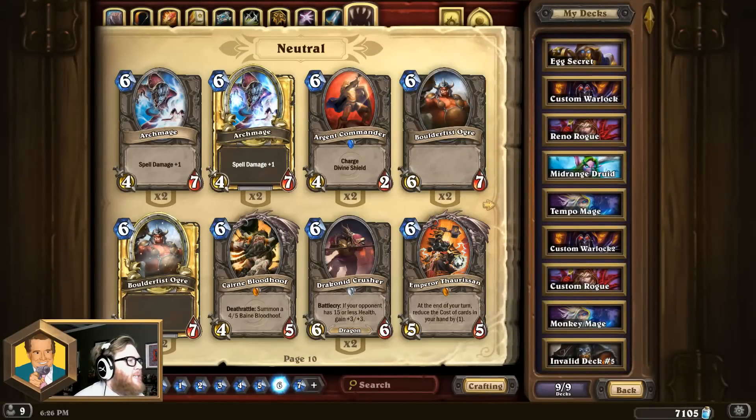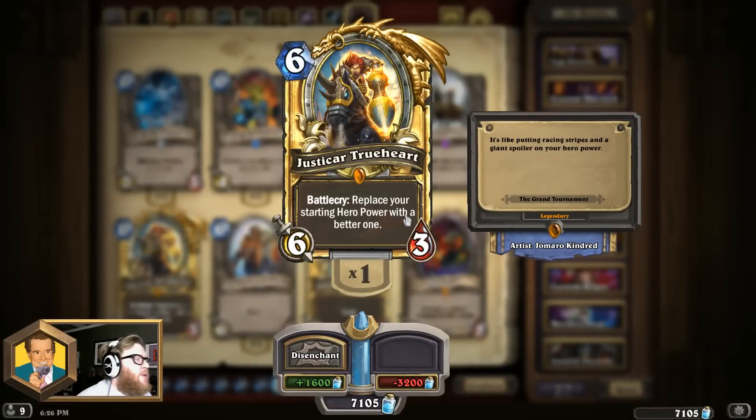Moving on to the 6th best 6-mana card: Justicar Trueheart. 6 mana, 6-3, with a battle cry that replaces your starting hero power with a better one. This card is really only used in a few different classes — mostly Warrior, Priest, and Paladin — though it can show up elsewhere. It's been a big part of those classes across a variety of control-style decks that look for late-game value, which is exactly what Justicar Trueheart offers. She can start generating almost infinite value over the course of a longer game, especially in Control Warriors where she gives you 4 armor per turn, allowing them to build up 30, 40, even 100 armor and become virtually unkillable.